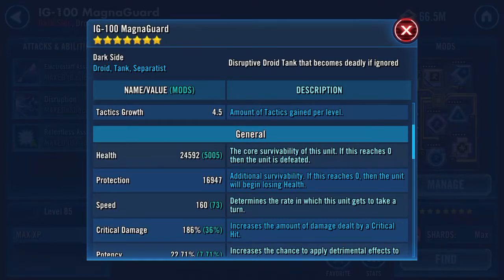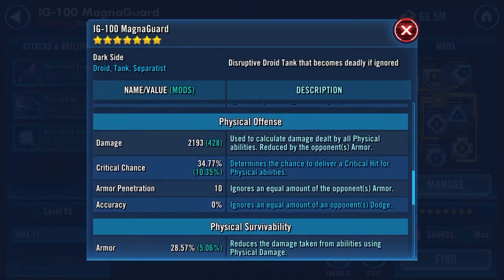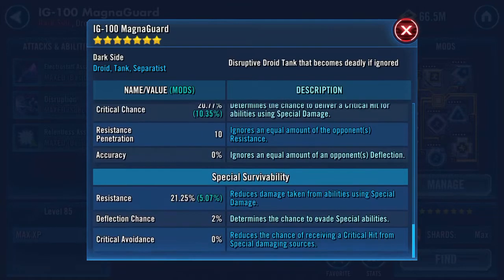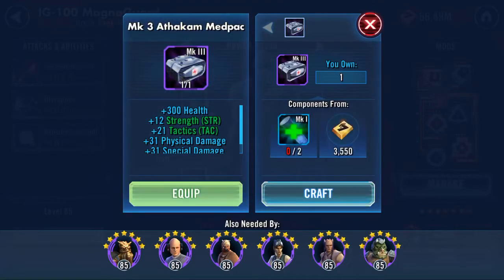9 minus 1 is 8 — there you go, maths as well. He's over 40k now — 41k health and protection combined, 2,193 damage, armour pen is still 10, so is resistance. I don't know whether they're going to increase or not; I didn't actually look at all of that.